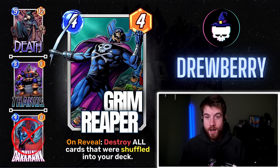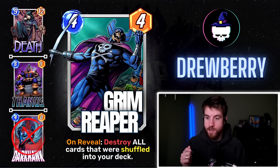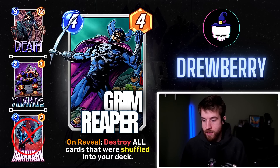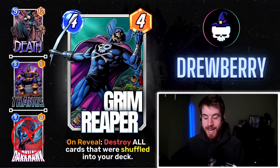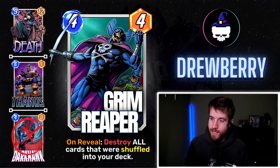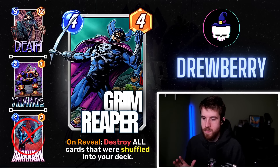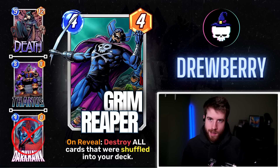I also want to clarify that it doesn't work with Lockjaw — Lockjaw is swap, not shuffle. So it's swapping a card and there's no shuffling happening in the deck. The obvious counter is to Darkhawk: Darkhawk wants a lot of cards in your opponent's deck, and if you destroy all of those cards he's not going to have a lot of value. Overall this is probably weak, but could find its niche combining the destroy mechanic with shuffling cards into your deck.